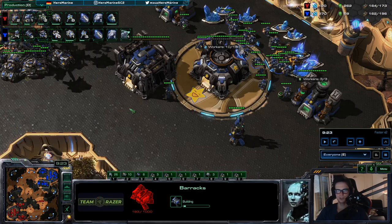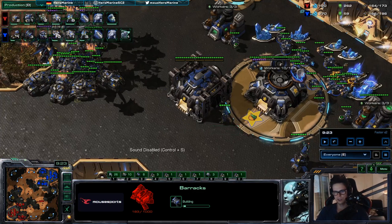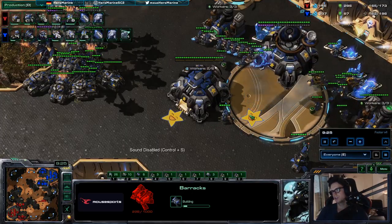The way triple Starport works: you get enough Vikings for map control, and then you add some Liberators for range. Liberator-Tank can beat almost everything. Liberator-Viking-Tank is the main composition, and Marines are simply for map control. If you want to see the end of the game, I'm going to show you quickly.